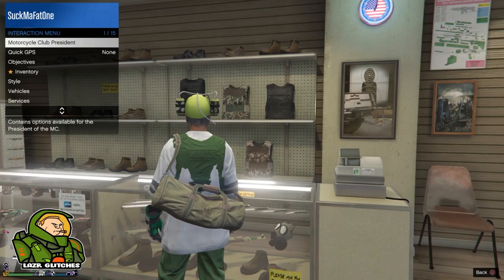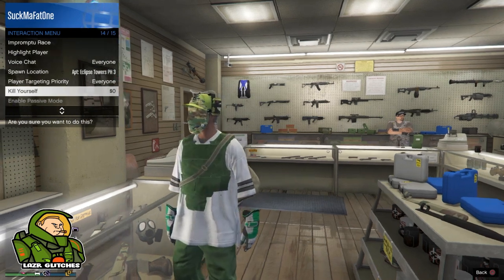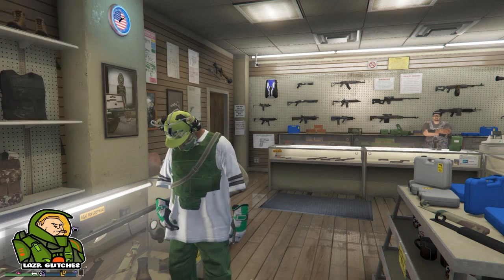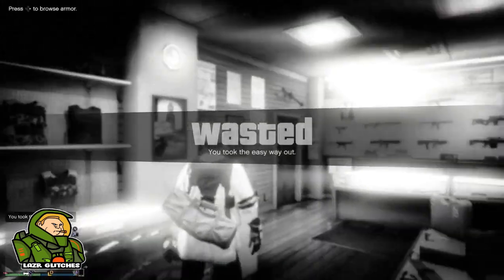We're going to do the same thing again. When you hit kill yourself or take the easy way out, join that person in a different targeting mode. Kill yourself, and as soon as your player puts the pill in his mouth, join your friend in a different targeting session. Your player should be standing up with a wasted sign — quickly turn around, look at the armor, click right on the d-pad, and you should spawn around where I've spawned.